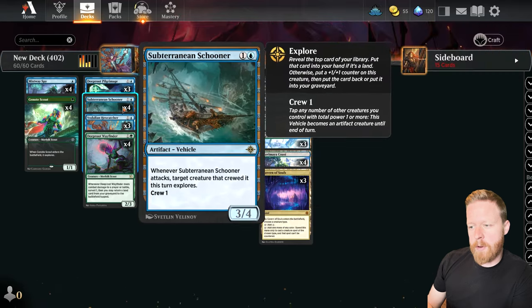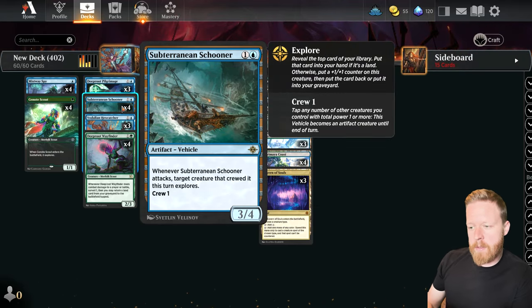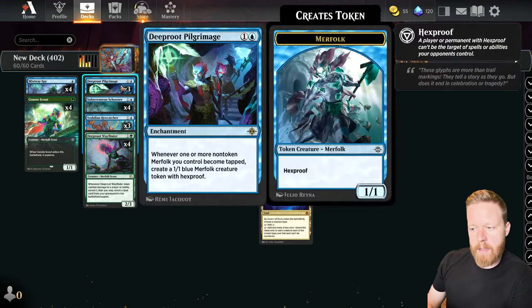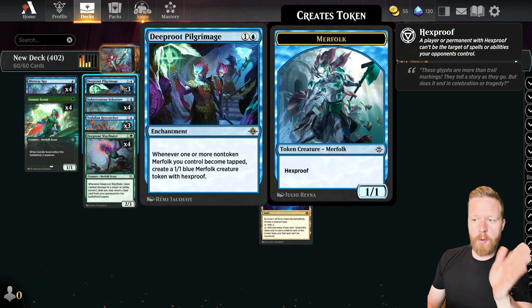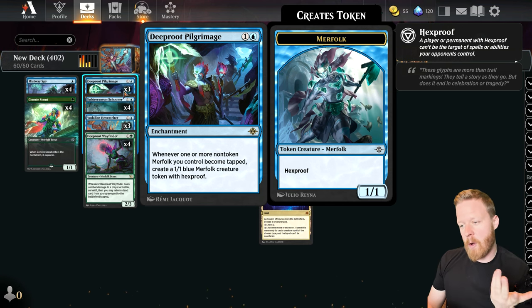Deeproot Pilgrimage goes great with the Schooner. The Schooner is a good card on its own, but the fact that you can crew your Merfolk and it makes 1/1s seems really good. And this isn't a once-per-turn effect — if I have the Schooner and four Merfolk in play, I can end of turn crew four times and make four 1/1s. I'm hoping that ends up being good.